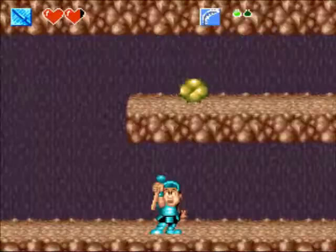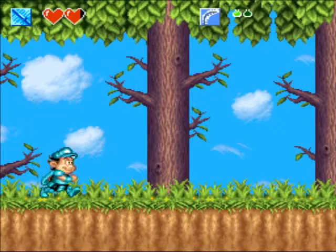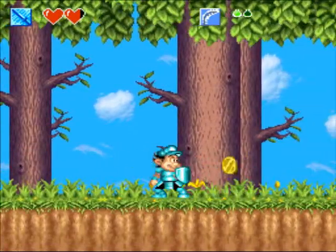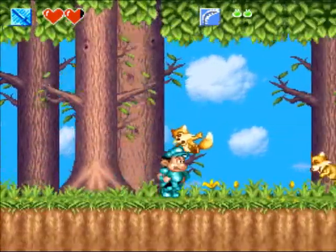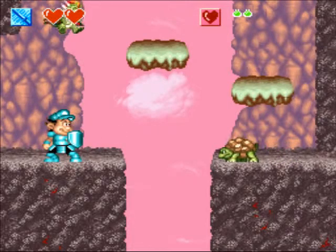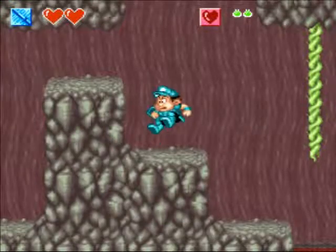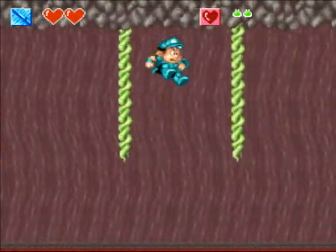But we can just do this the fun way and use the feather — might as well show this off while I can. And then you just go to the beginning of the stage. Always fun. Now that all the switches have been pressed and we got access to the Ice Sword, we can just go to the last section here.